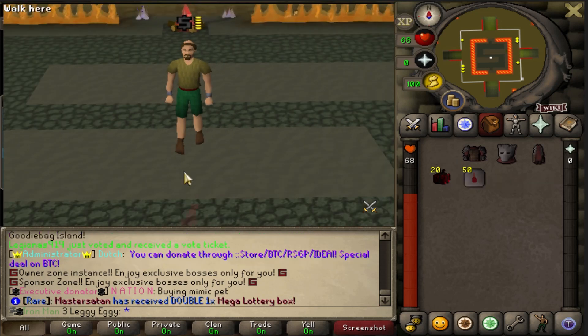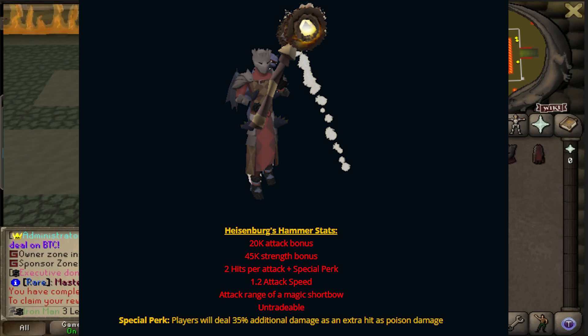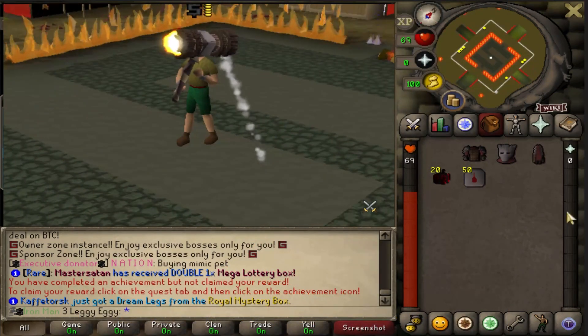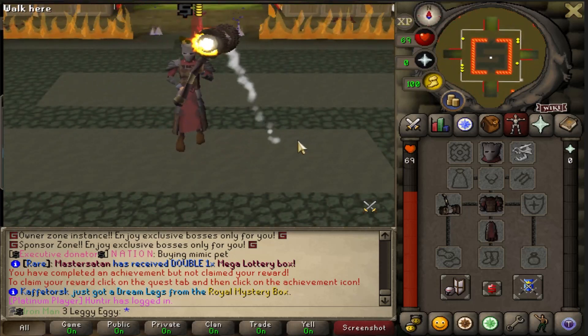The big thing - the hammer has 20k attack bonus, 45,000 strength bonus, 2 hits per attack, 1.2 attack speed, has the range of a magic shortbow, it is untradeable, and a special perk: players will deal 35% additional damage as an extra hit as poison damage. So by far, this is now my new best in slot melee. Matched with the Inquisitor - hell yeah, dude. BIS melee unlocked.